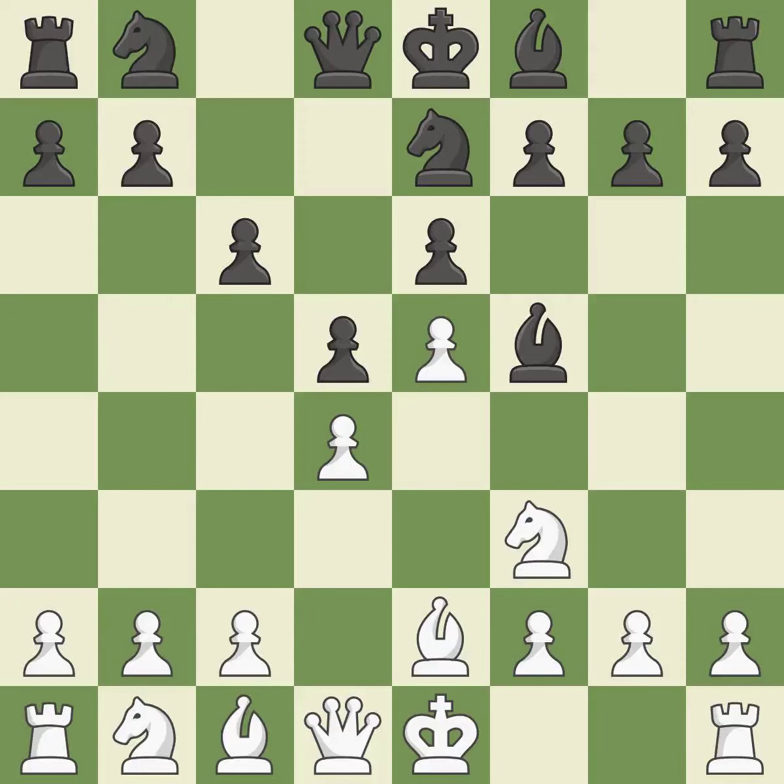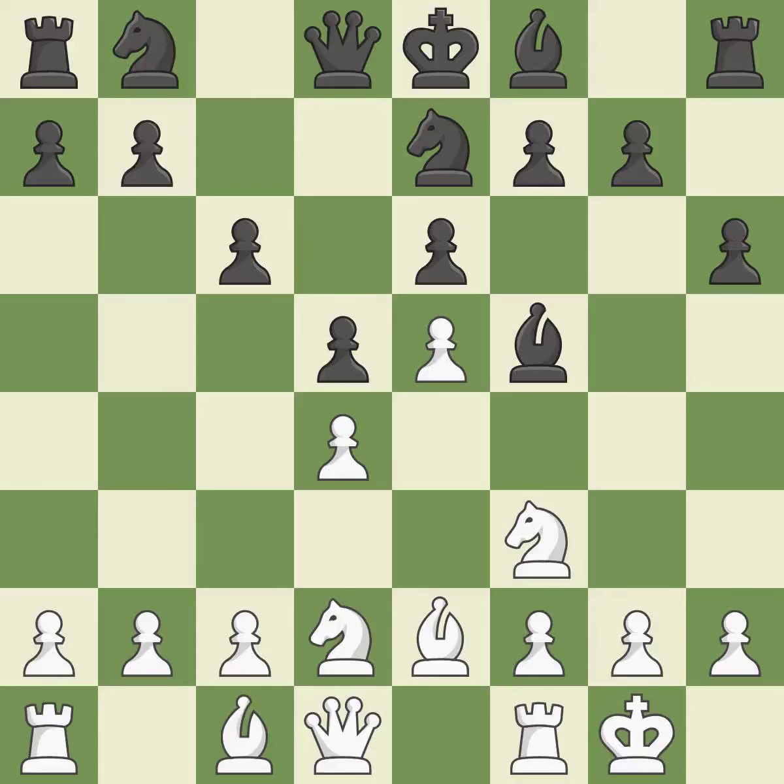A knight moves out of its beginning square and into the action, developing it from its starting square and activating it. Castling gets the king to a safer square, out of the center of the board, while also developing a rook. Castling kingside tends to be safer because the king is further from the center. It is the last book move.